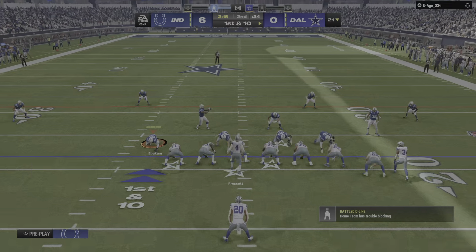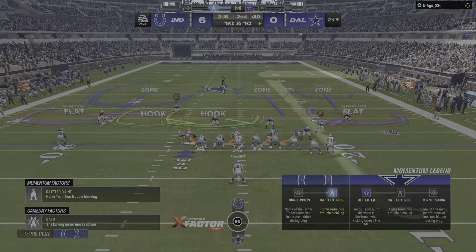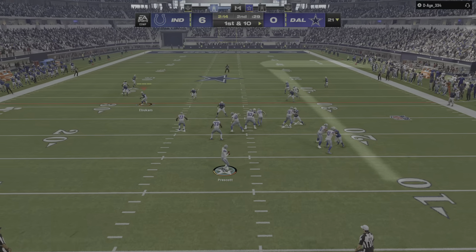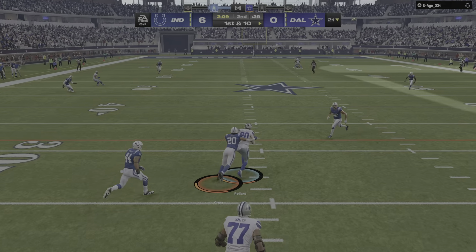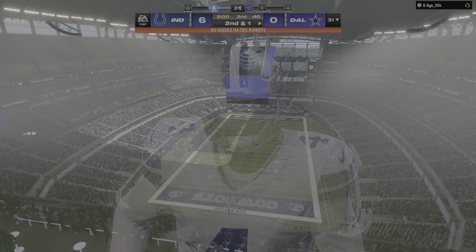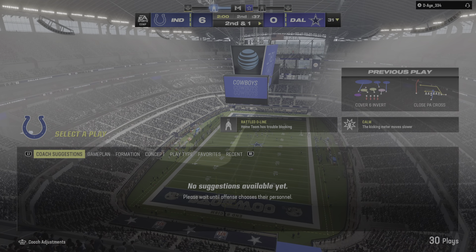The Dallas offense set to begin their next drive. They threw an interception the first time they had the football, which wound up leading to a touchdown the other way. How do you approach drive number two? Go back to your game plan — everyone has matchups they like better than others, where they think they have an advantage. Dial up some of those plays, try to go to those spots, and get your offense moving.